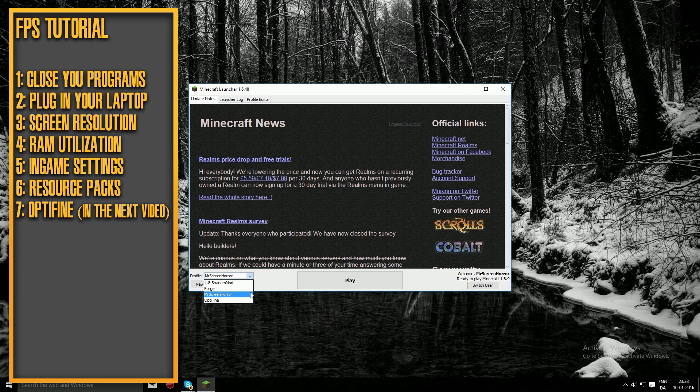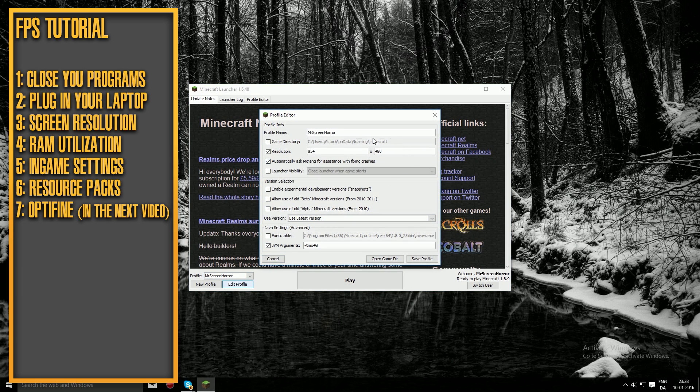Press 'Edit Profile' and you'll get a lot of different options. You can customize things resolution-wise — whether you want to play fullscreen or windowed. Playing on a lower resolution will definitely boost your FPS and I'd recommend it. Down here we have the JVM Arguments field — put a checkmark here and edit this.